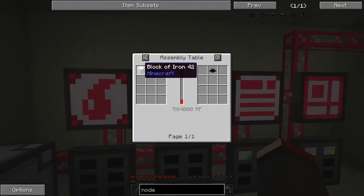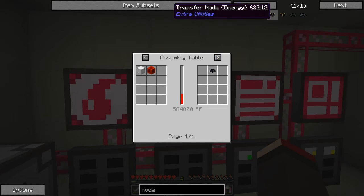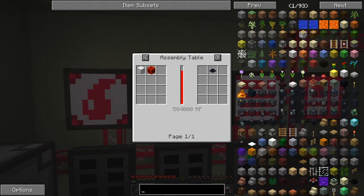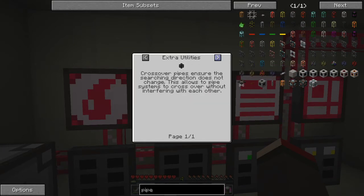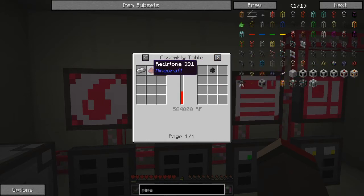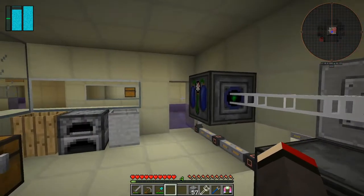We'll make transfer nodes with one block of gold, iron, and one block of redstone - that gives us one transfer node, and it's the same for fluid transfer nodes by the way. The ones for energy we don't need for the time being. And the transfer pipe - we need one iron and one redstone in the assembly table with basically 600,000 RF.